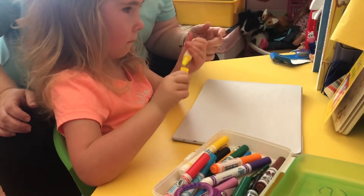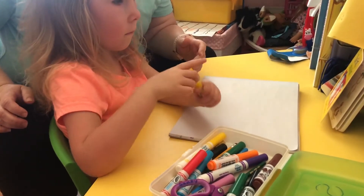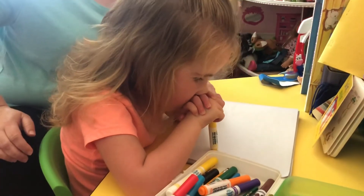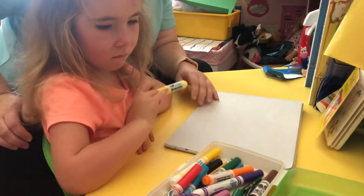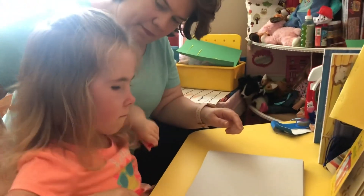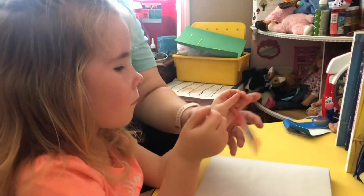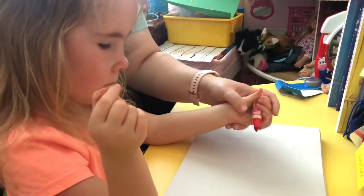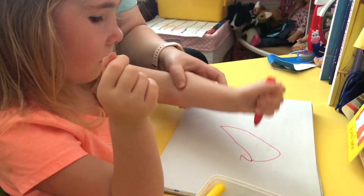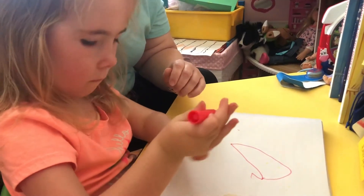Turn the cap the other way — good job. Now can you click it shut? There you go. Choose another color — let's choose a darker color, something easier to see. Red — red, perfect! Can we do a circle this time? All right, ready to do a circle? Ready, so we're going to start here and go around. Good job, excellent! That's taken us several months to learn and still needs a little bit of assistance.